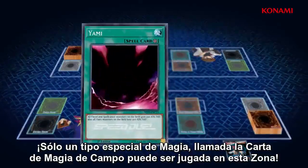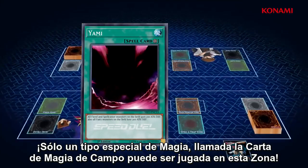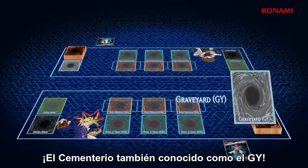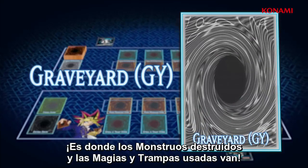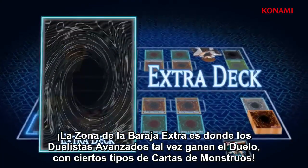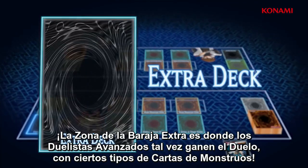Only a special type of spell, called a field spell card, can be played into the field spell zone. Field spell cards can have a lasting impact on a duel. The graveyard, also known as the GY, is where destroyed monsters and used spell and trap cards go. The extra deck zone is where advanced duelists may begin a duel with certain types of monster cards.